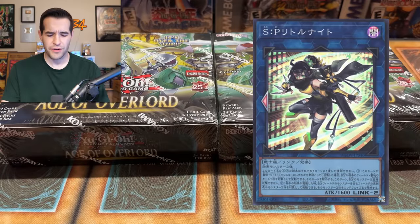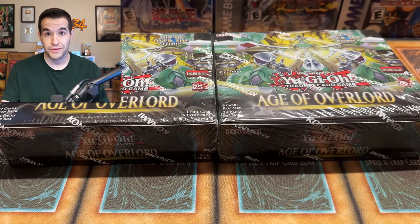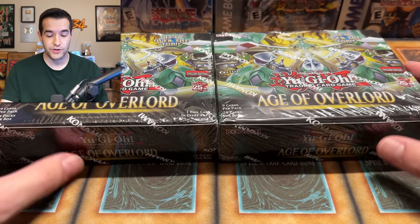So apparently these two cards are really, really strong. One of them is SP Little Knight. The other one I don't actually know the name of — I was just told about it. It's like an anti-Zeus. So I'm excited to try and pull these today.